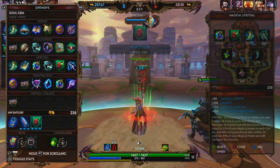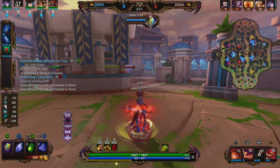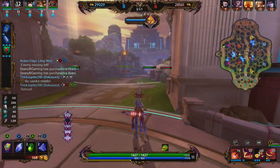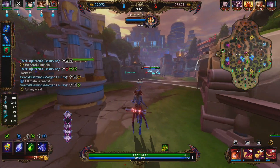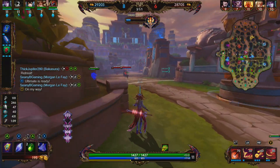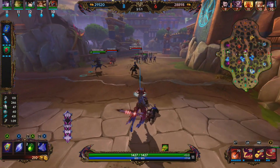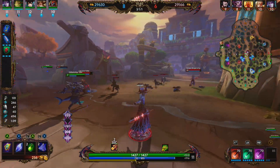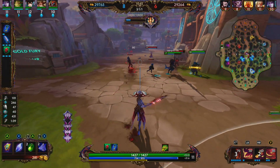We're going to go ahead and back and pick up Soul Gem. Soul Gem provides 80 magical power, 150 health, 12% magical lifesteal, and 10% cooldown reduction. It has a passive that on successful hit of mobility, you gain 1 stack. At 4 stacks, your next ability that damages an enemy god will deal bonus damage — previously 30% of your magical power, but now 25% with this upcoming patch — and will heal yourself and allies within 20 units for 40% of your magical power, consuming the 4 stacks.